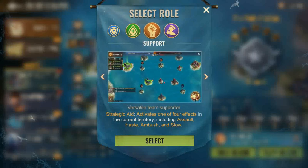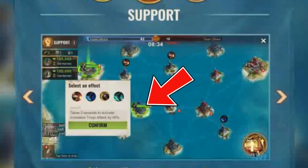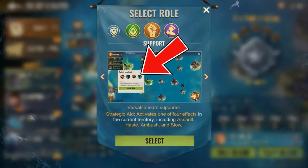Support Strategic Aid activates one of four effects in the current territory, including Assault, Haste, Ambush, and Slope. When activated, you can select the buffs that normally appear in towers to now also appear in the building that you own. With the added Ambush feature, leaving it activated in the building you control means when the enemy arrives, they get bombed.